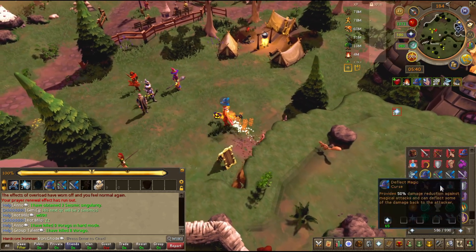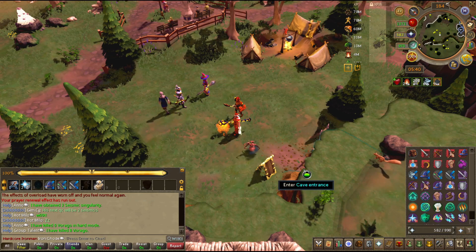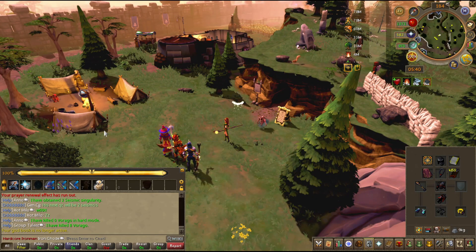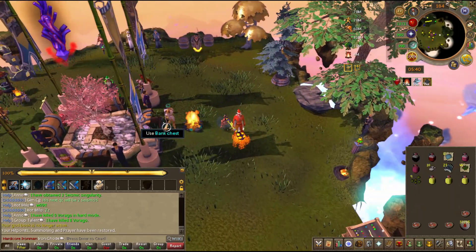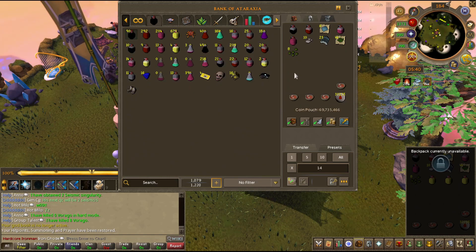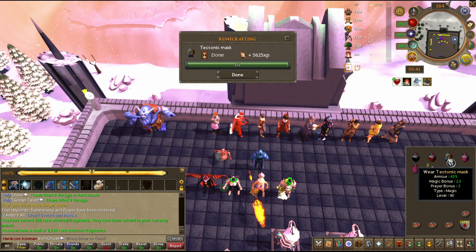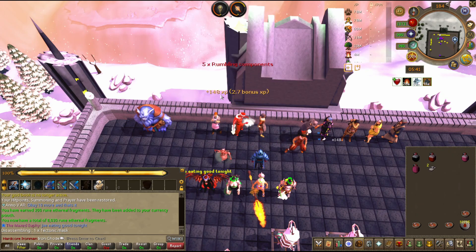I'll show you a quick clip of the Virago kill. I was in a chat with CJ Muerta and Hot Milo and they were helping me with the reflex. I kind of got the hang of it by the end. I got six energy and then ten energy, so now I can create a tectonic mask. I'll make a mask, then just instantly disassemble it for five rumbling components.